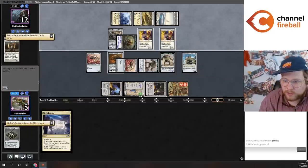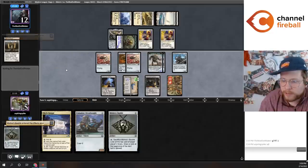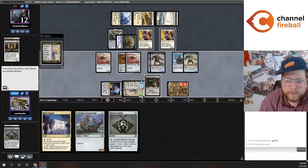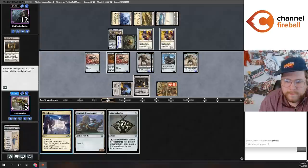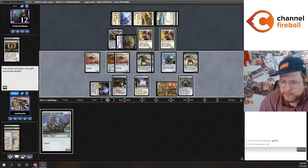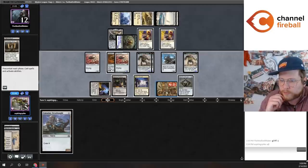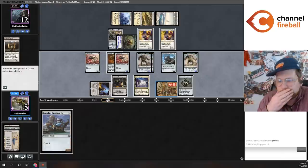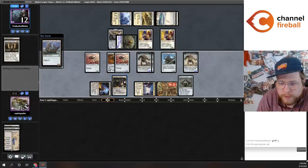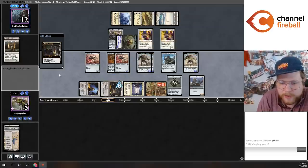Next turn they're drawing a Path to Exile — that's actually a very scary card to see. Let's make two tokens, cast Dreadnought. If I cast Dreadnought I can animate this, and then these each are going to have eleven power. They're going down to three off the Ornithopter, or actually one off the Ornithopter. They're dead, right? Yeah, they go — they take both of these, block, block, and die from the Companion. Lethal's lethal.